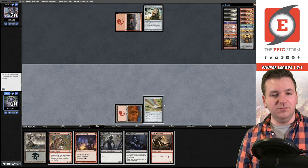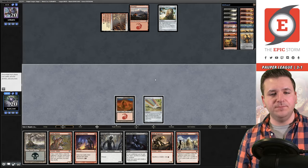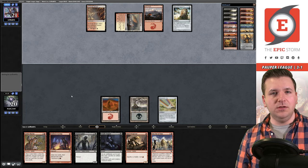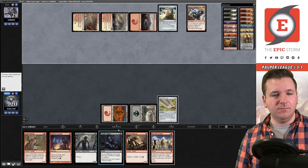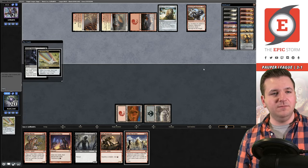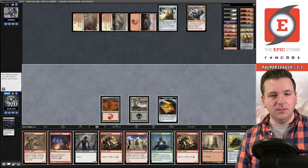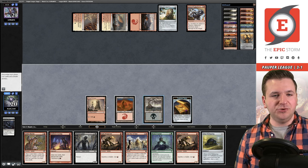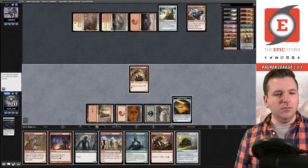They play Mountain and Relic. We play Chromatic Star and can sacrifice it to Deadly Dispute. We play Bridge and pass. We have the combo — we just need our opponent to tap out on turn three. If I have an untapped land, I believe we've got it. We play Prospector, Putrid Goblin off these two lands, sacrifice the Goblin — yeah, we got this. Turn three win!